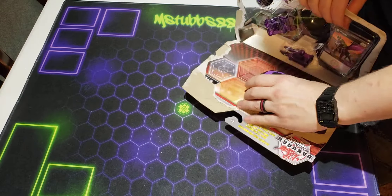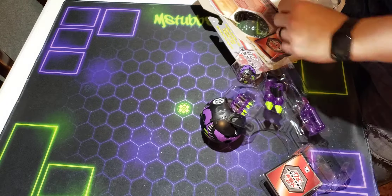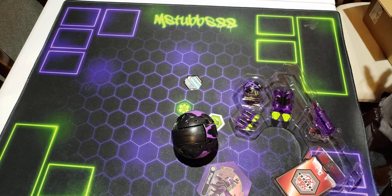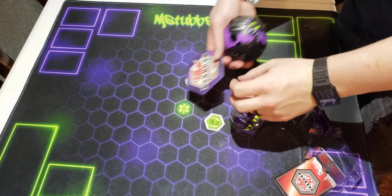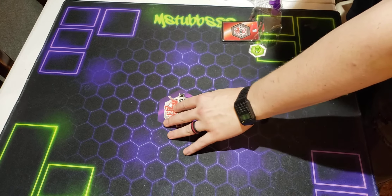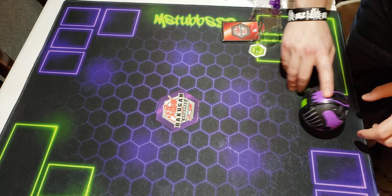Again, huge shout out to Ruby Dragonoid. He actually sent this to me for my birthday. I really like Darkest Fate Roll because it was the darkest Bakugan that I used in my deck from the Invitational. So let's roll this thing.